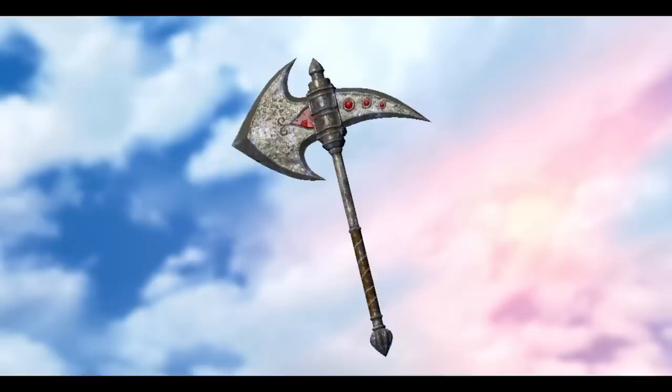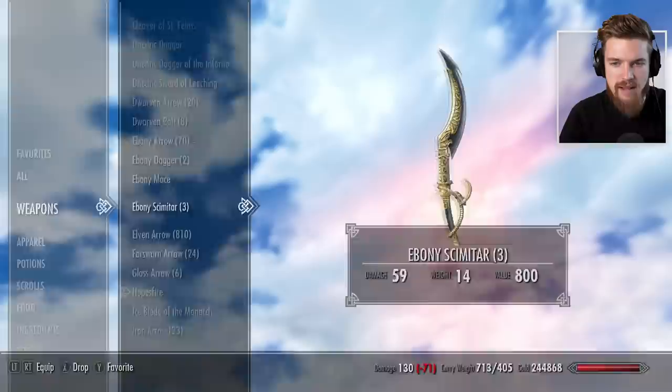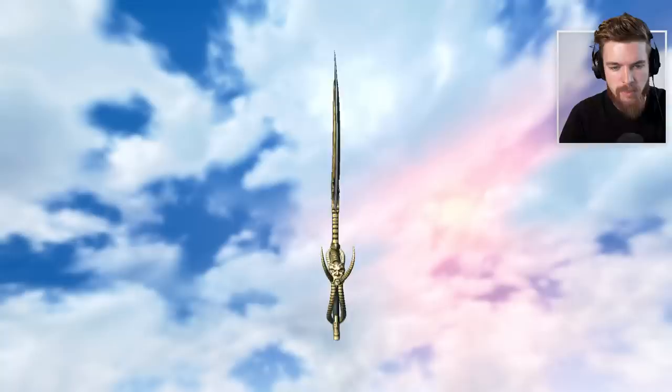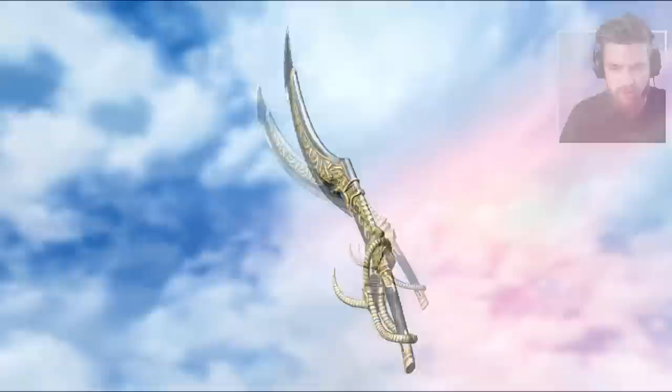Next we have the old school Ebony Mace — this is really just an Ebony Mace from Morrowind. It looks cool, it's got a kind of unique appearance and you can obviously enchant it yourself. Then we have the Ebony Scimitar, which again has a unique appearance. I actually really dig the appearance of this weapon, especially in hand it looks awesome. You can actually see the mask of the Tribunal engraved on the handle there, which looks so cool.